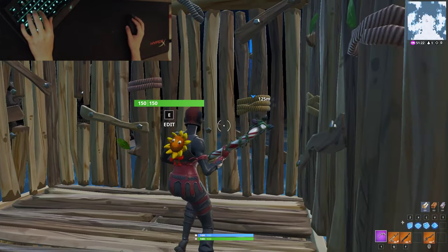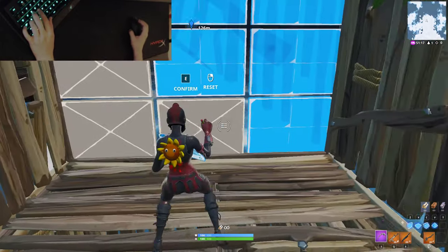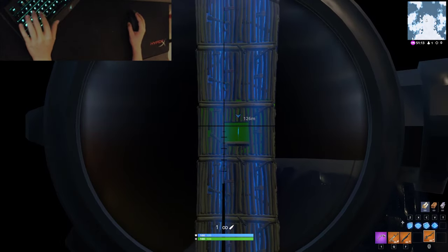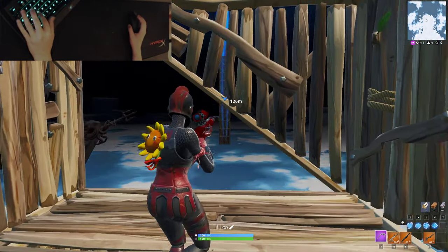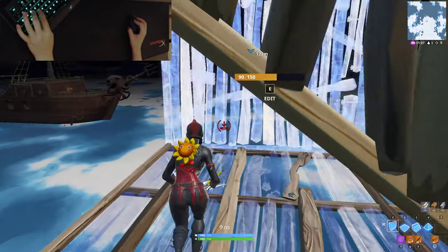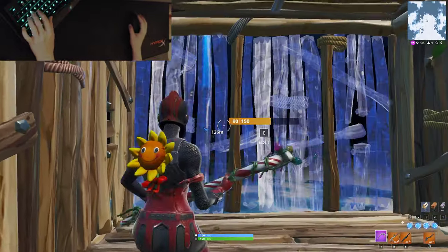Now let's get on with learning the trick. Normally when people rotate into storm, they'll edit these three like this. Editing these three can actually let this green block — let's pretend it's someone — give them a few seconds to shoot at you. Someone can literally just shoot at you while you open this.